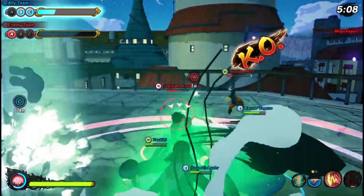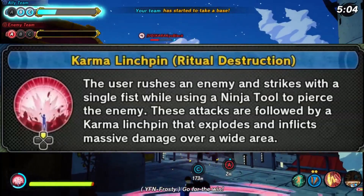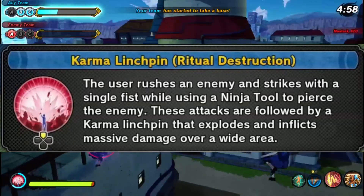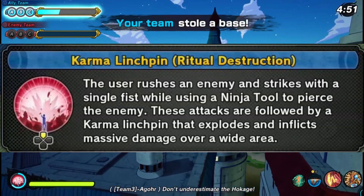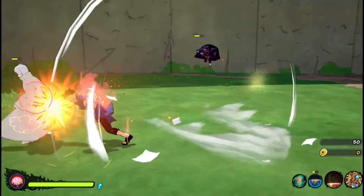Finally, we got the ultimate: Karma Lynchpin Ritual Destruction. The user rushes an enemy with a strike of a single fist while using a ninja tool to pierce the enemy. These attacks are followed by a Karma Lynchpin that explodes and inflicts a massive amount of damage over a wide area.